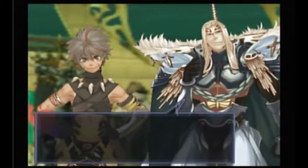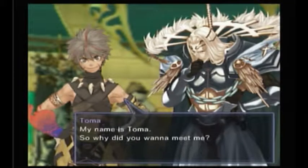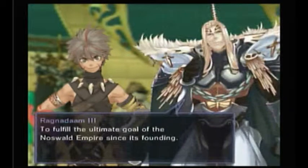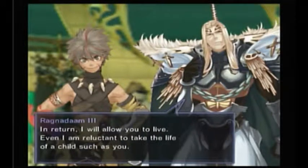Ragnadam expresses disbelief that a child could draw the holy sword — inconceivable. Toma introduces himself and asks why Ragnadam wanted to meet him. The Emperor says it's to fulfill the ultimate goal of the Noswald Empire since its founding: from now on, Toma will use the castle and the power of the holy sword for the benefit of the Noswald Empire. In return, Ragnadam will allow Toma to live. I doubt that.